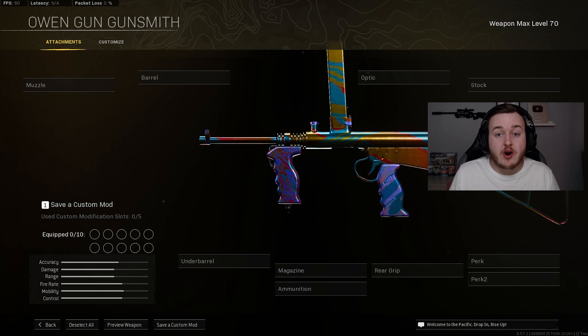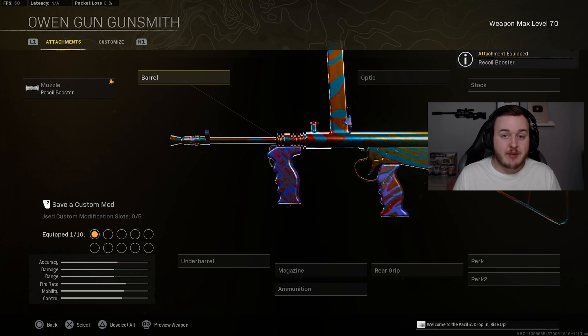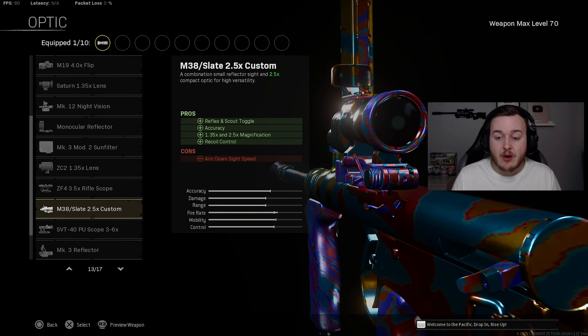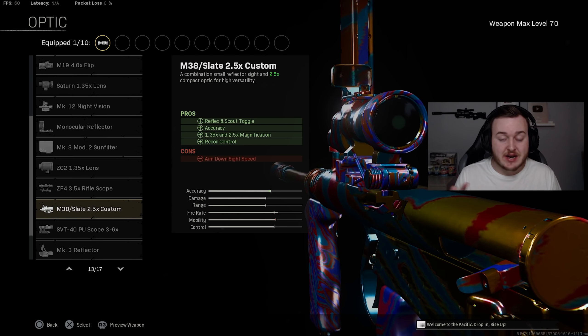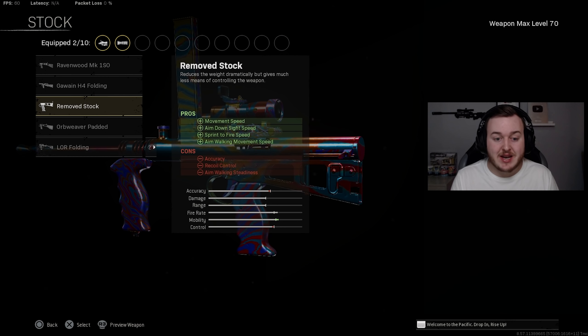Next we have the Owen Gun. For the muzzle we're adding the Recoil Booster for fire rate — it makes the Owen Gun dramatically better with a faster time to kill. We're not running a barrel — you don't need one. For the optic we're adding the M38 Slate 2.5 Custom for accuracy and recoil control. Toggle to the top Slate Reflector so the magazine doesn't obstruct your view. For the stock we're using the Remove Stock for movement speed, ADS speed, sprint-to-fire speed, and aim walking movement speed.